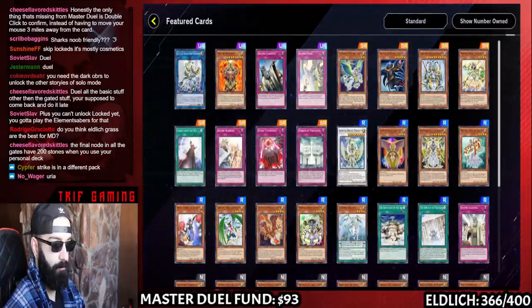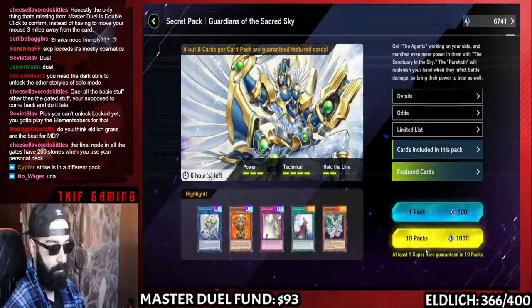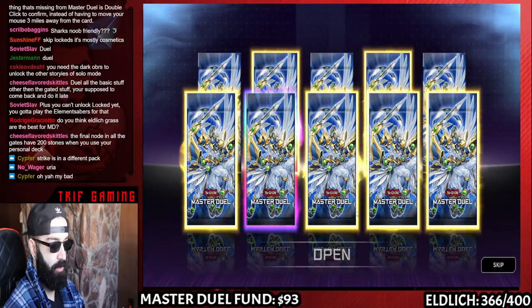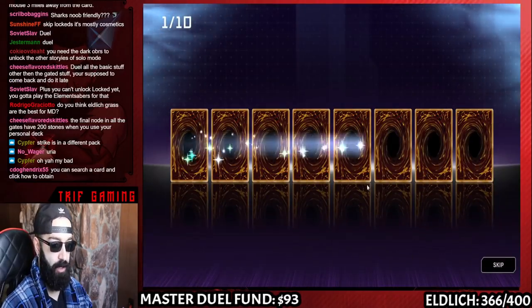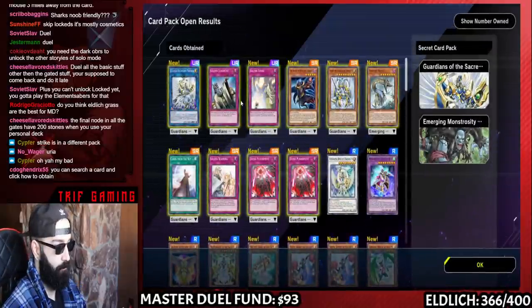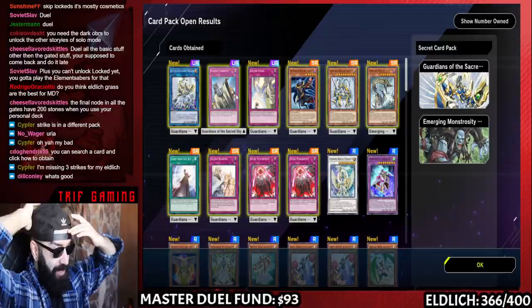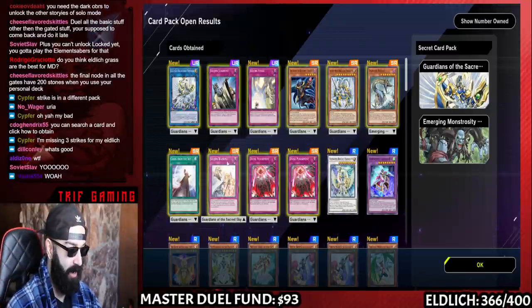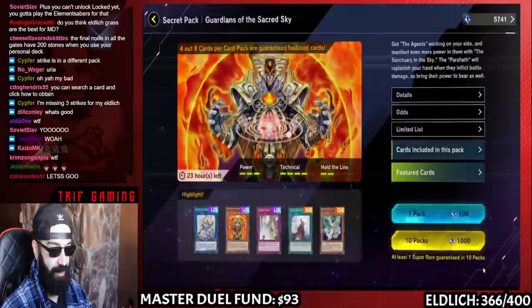Alright chat, we need some URs in here. Gimme, gimme, gimme URs. I don't mind SRs either because we need SRs for the traps. Oh that was insane! We got Solemn Judgment, Solemn Strike, even Warning, and a bunch of other SRs and URs. That was nice — we are insane.